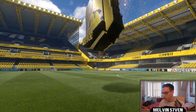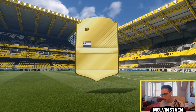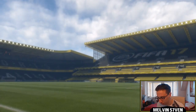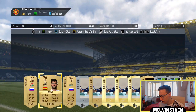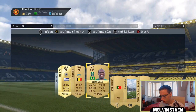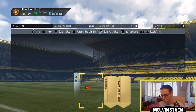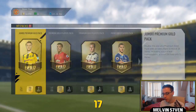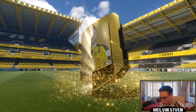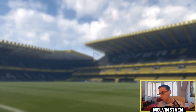We'll start off with a 15k pack, which yesterday gave me a walkout. Doesn't look as though it has today. We get some goalkeeper who's Greek — he's not as bad as I thought, he's 82 rated. We'll move on to the next one. Is this a walkout? Of course not. Oh it's a big flare though. Arda Turan. Okay, it's not bad.